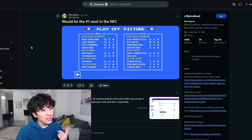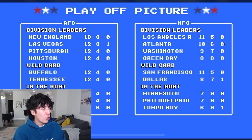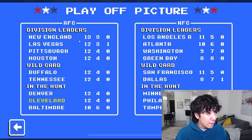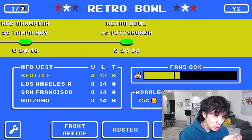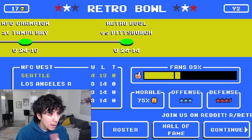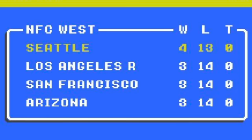These next two secrets piss me off. This guy went 12-4 and didn't make the playoffs. Not only did he not make it, Denver at 12-4 also didn't make it. The NFC has four 12-4 teams, one 12-3 team, and one 13-0 team — New England — in the playoffs. Even Baltimore at 10-6 didn't make it. That's the most stacked conference I've ever seen on this game. Going 12-4, you might not make the playoffs. But this one's even worse: a 4-13 team made the playoffs and won. The NFC West had the Rams, Niners, and Cardinals all go 3-14. That's how bad it was.